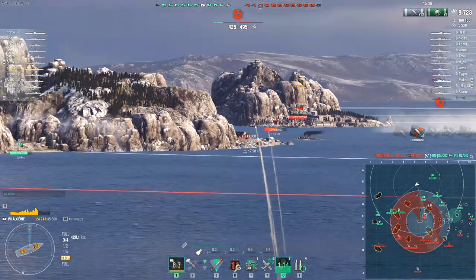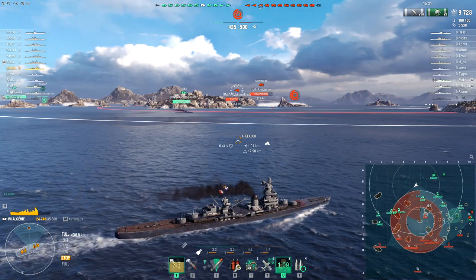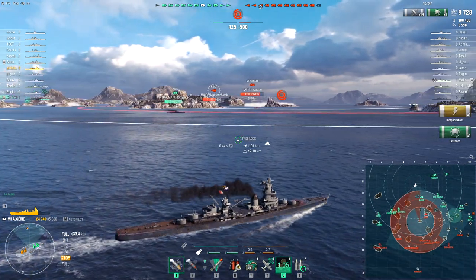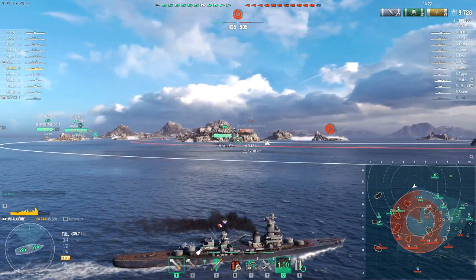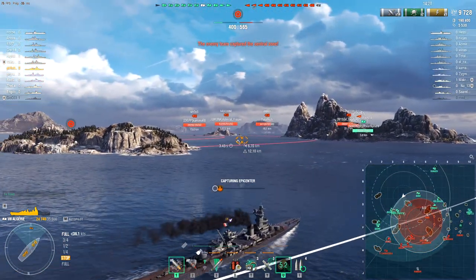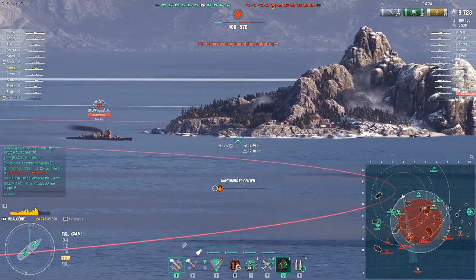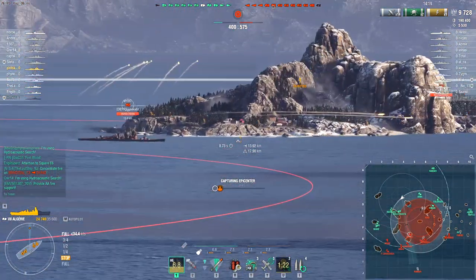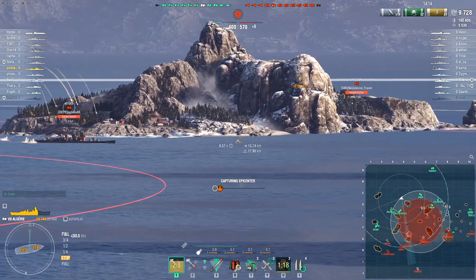One of the things this ship does reasonably well with its longer range — and this goes for most cruisers with longer ranges — is that it's better at making itself a less attractive target. Something like the Alba, with its 14-point-something kilometer range, means you've got to get a lot closer, and therefore the big nasty ships that are two tiers higher are going to be more interested in you.